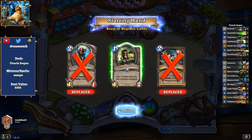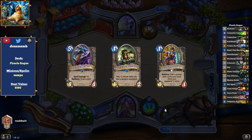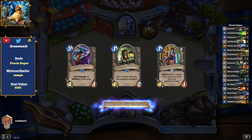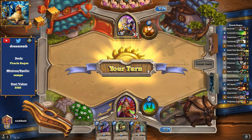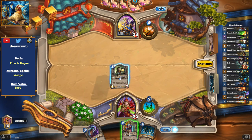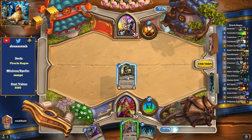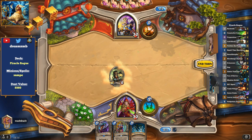We already have pretty much the best card to open with: Smalltime Buccaneer. Swashburglar is pretty good too. I usually don't like to have them both in my starting hand, but that's fine. We'll go with the Smalltime Buccaneer first, since we can then dagger up next turn and do a lot of damage.